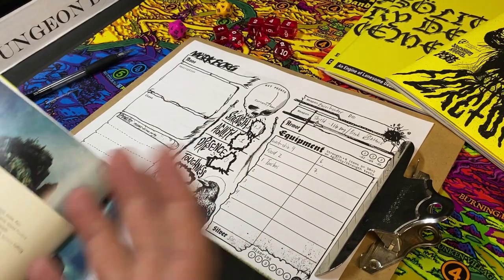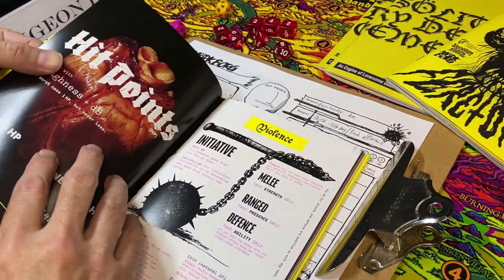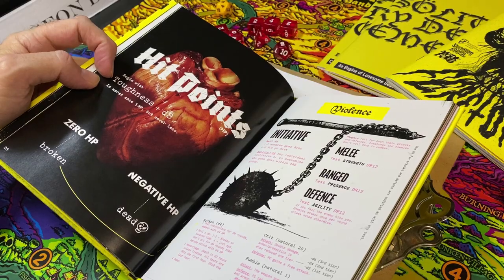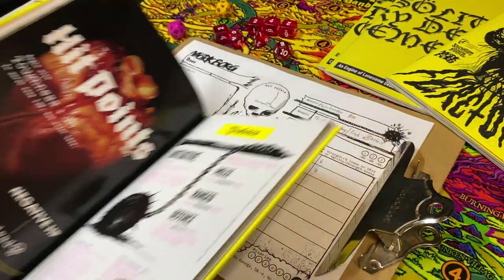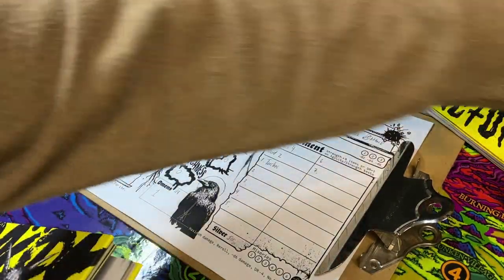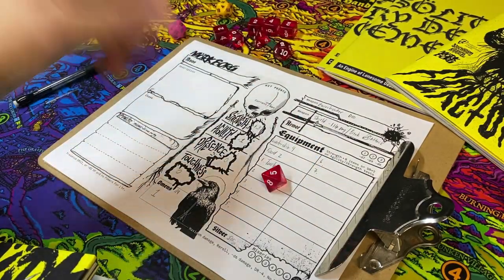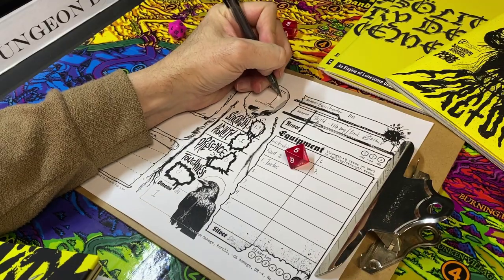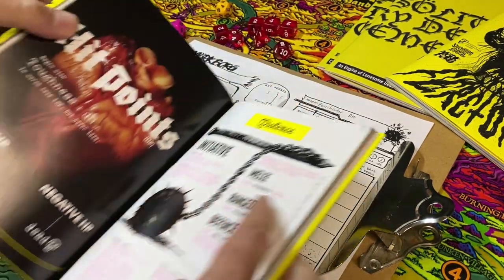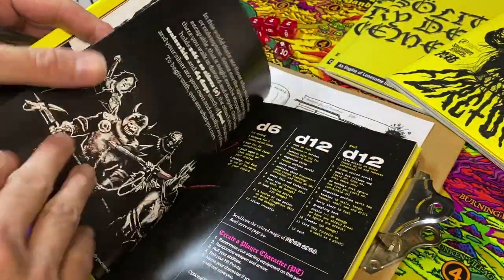Hit points equal Toughness plus a d8 roll, never worse than one. Since my Toughness is zero I just roll a straight d8. I rolled a five, so my max hit points and current hit points are both five. Character creation is super fast in this system.